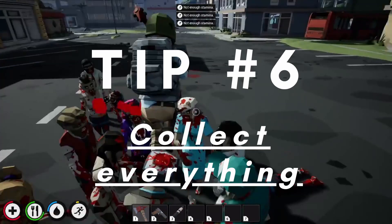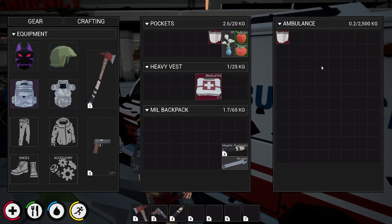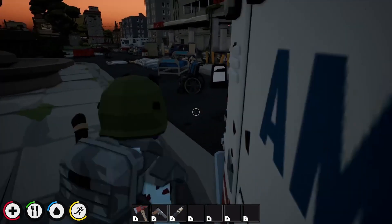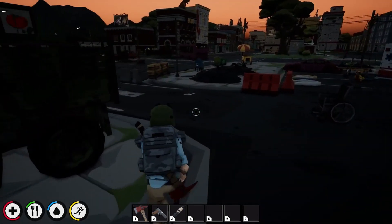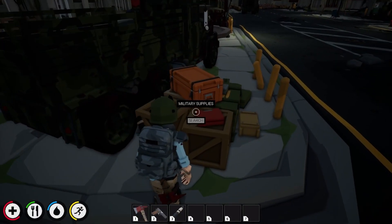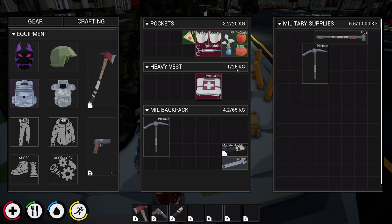Tip 6: Collect everything. It's not called a looter for nothing. Everything spawns and despawns, so every time you go out there could be something different. When it's a new day, remember to check the places you've already been. Don't try and stash anything in a dumpster so you can get it later — even items you've moved will disappear. I'll be releasing farming guides later, so stay tuned for that.